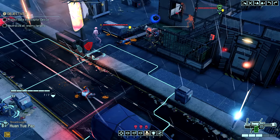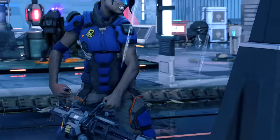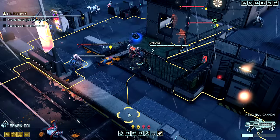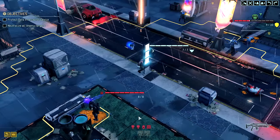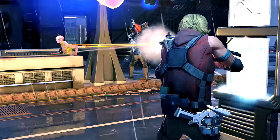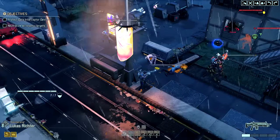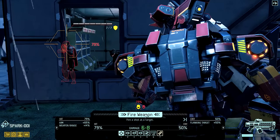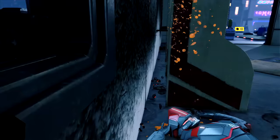If your soldiers are at a low level as the game progresses, you're going to have a big problem. It isn't just about having colonels by the time you go for the final mission to storm the alien fortress. As you go through the months, you'll be expected to fight tougher and tougher aliens on every mission. Without the higher level abilities earned through promotions, you'll have a real challenge just completing missions successfully, let alone minimizing casualties. Failing missions costs more resources and you can lose contact with the resistance in those regions — which could ultimately cost you the game thanks to the Doom Clock.